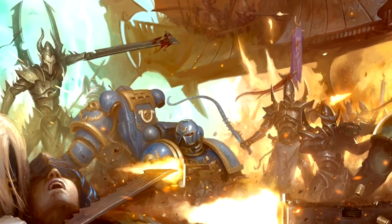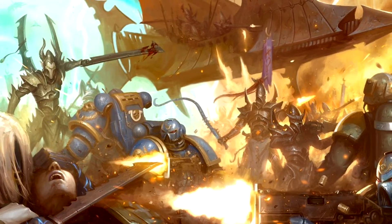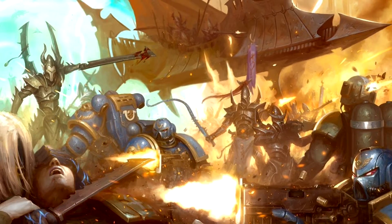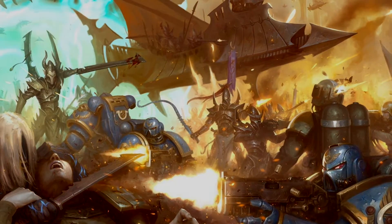There are rules for how to create your own custom Drukhari armies and there are also new datasheets for Drazar and the Incubi. Unfortunately there are no new stratagems or anything like that for Drukhari in this book — we pretty much only get the two new datasheets and rules for making custom armies. With that said, the stuff that we did get is pretty good, so I'm happy with it. Now with all of that out of the way, let's jump right into it.